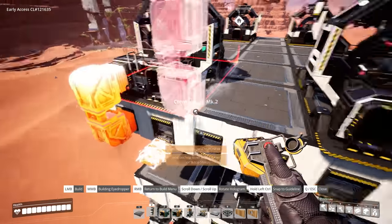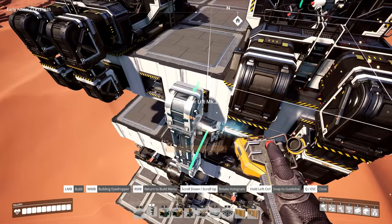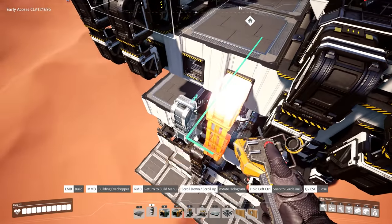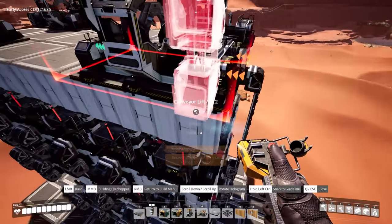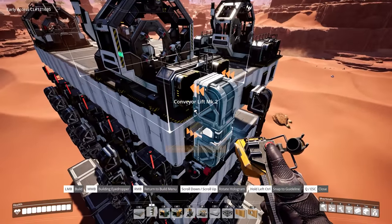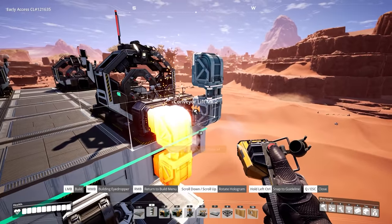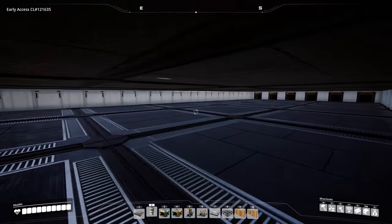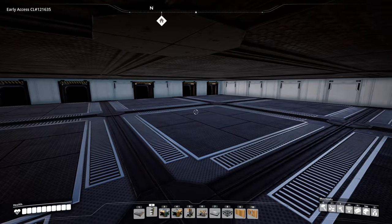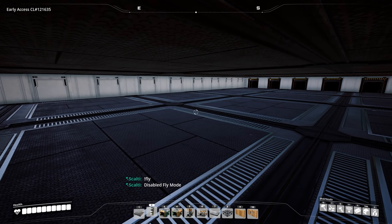So we'll go ahead and get those in place now, get our lifts in place. And then for the belt work in the center here, this is where it can get a little interesting — we're going to go ahead and take off fly mode.